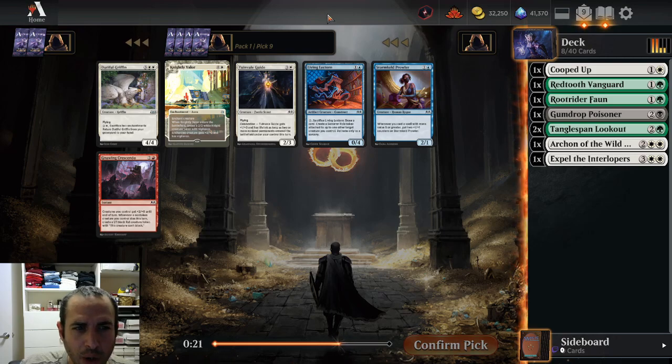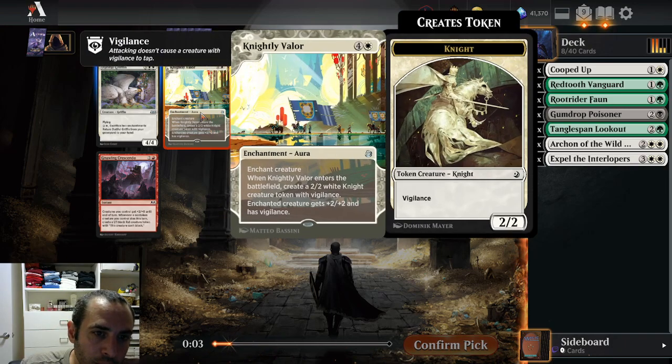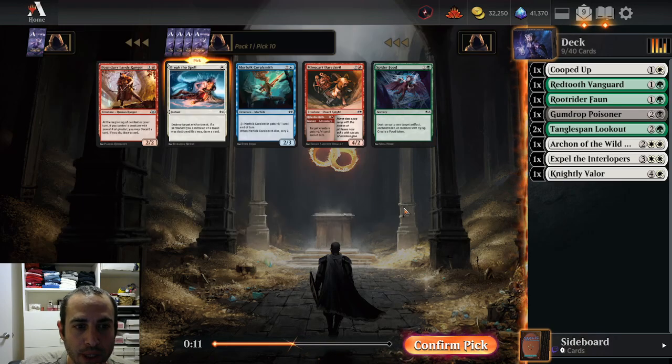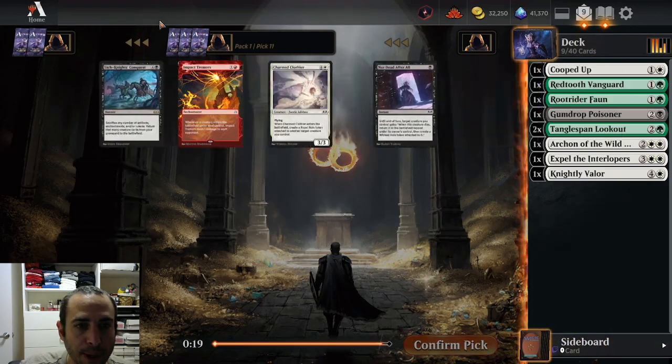Dutiful Griffin — I might play it, but I don't love a 5-drop where I have to sack two different enchantments to bring it back. Knightly Valor's not the best either — people usually have mana up, there's plenty of interaction in this format. I don't find either of these uncommons very exciting, even though they both look great for my deck. The Valor's probably better given we have double Tangle Span Lookout — we want to play all the auras we can. Going to grab Break the Spell — actually no, this is best-of-three, so we can board in Spider Food when there are good targets. I changed my mind, I'm taking Spider Food.